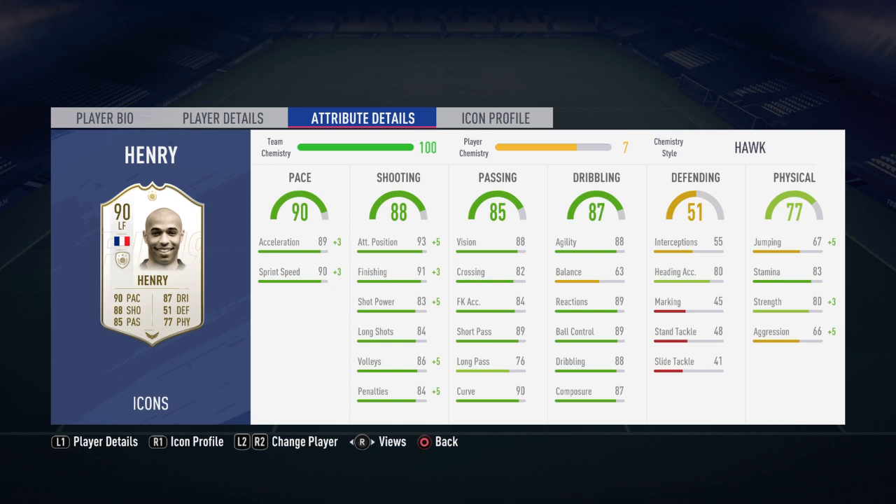Another problem on the card is the balance, which is 63. It isn't good because when you pass it to him and he controls the ball, he's a bit all over the place and you can see it. 83 stamina — not a problem. 83 strength — very good. No problem with that.